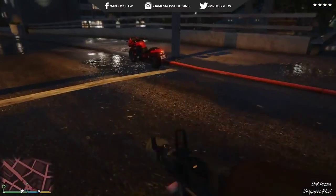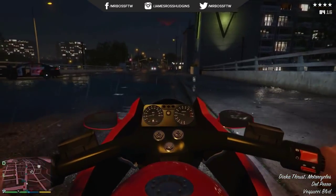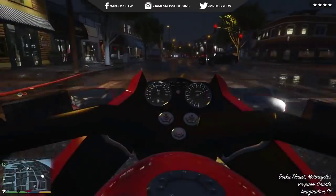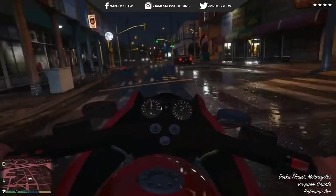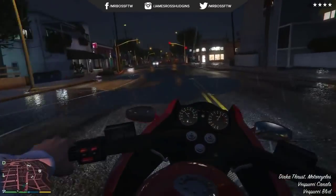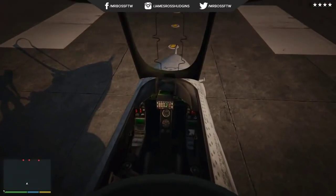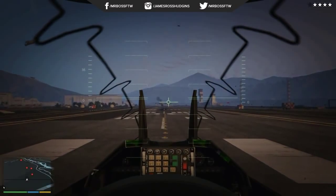Now a motorcycle with a bit more gauges and electronics — this is actually the Dinka Thrust, one of the DLC vehicles we've gotten so far. It's nighttime so it's a little harder to see things, but the gauges, mirrors, and everything on the throttle — the red buttons and signs next to the handlebars — look really nice. I think motorcycles have sort of the best first-person views because they're not restricted by the car body. In my opinion the Dinka Thrust is one of the best-looking bikes out there.